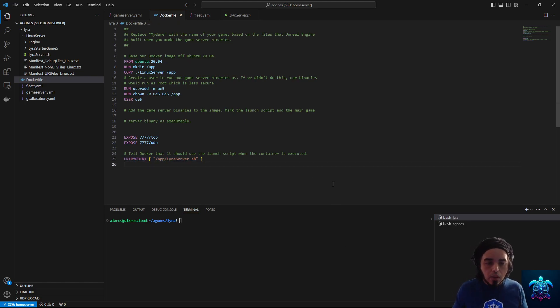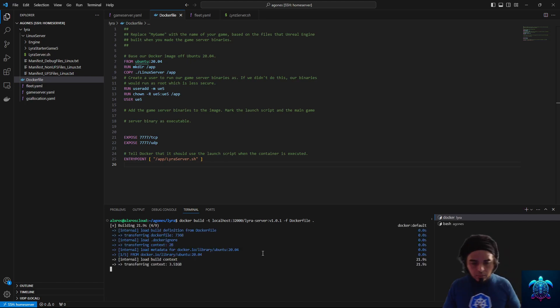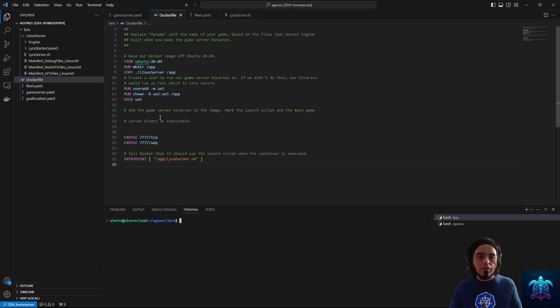Now let's actually build the Dockerfile. It's a very simple Docker build, and we'll push it to a local registry on MicroK8s, which is the Kubernetes distribution I'm running on my local cluster. The image is already built, so now let's push it — docker push — and now we have our image pushed and ready.